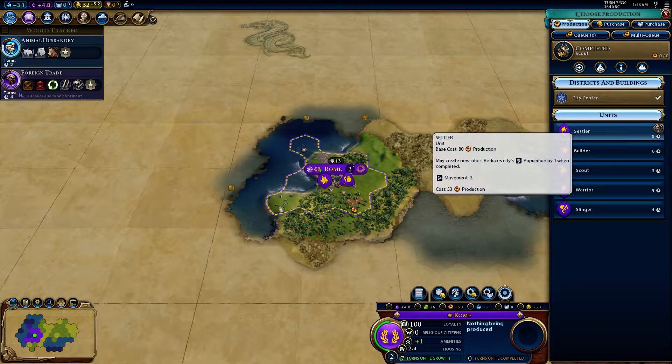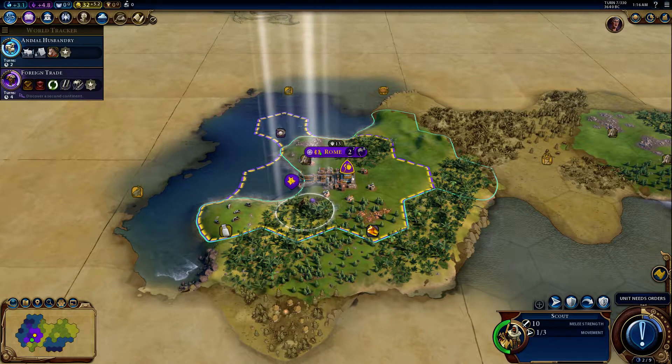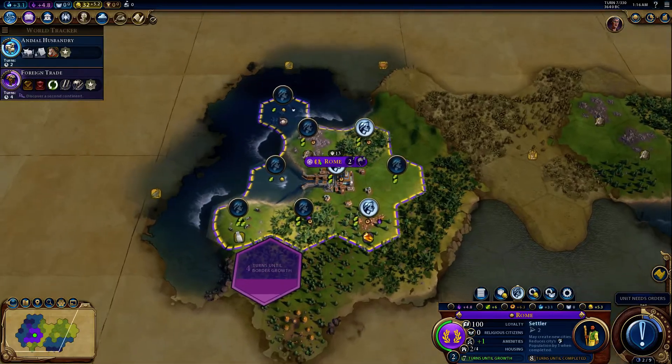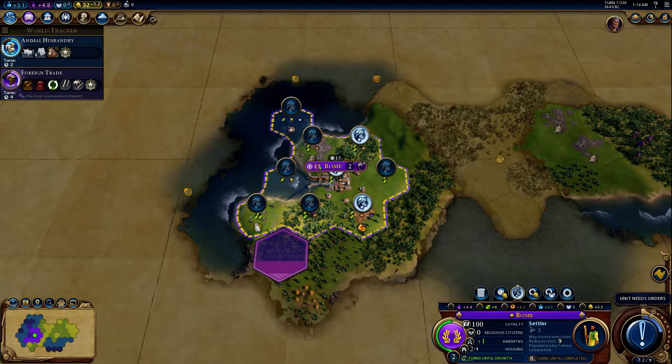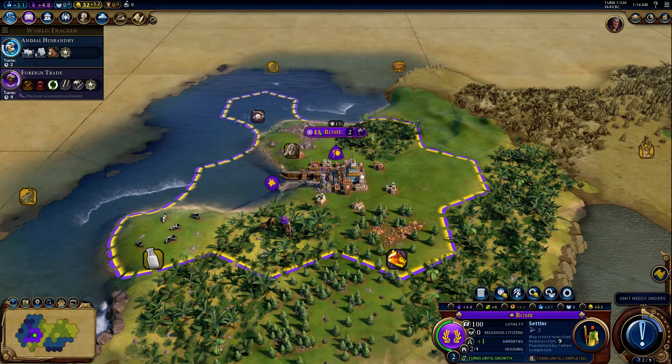Since we got a builder, I'm just gonna go ahead and make a settler. And that settler guy is gonna go around and find a new place to make another city. Basically, we want this population to go up because the more population we have, the more these tiles expand and they start working them. And like almost any game, it's a very good thing when those numbers go up.